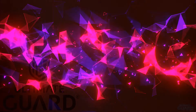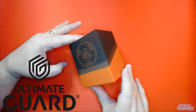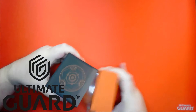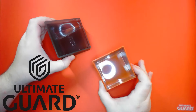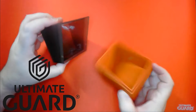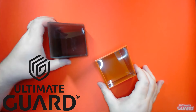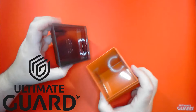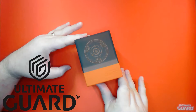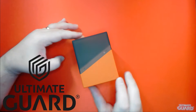But before we get to our decklist, a quick word from our sponsor, Ultimate Guard. Ultimate Guard is always innovating and recently they have unveiled their new Druidic Secrets boulders. Turn your deck box into a mystical place. These gorgeous boulders come in a variety of colors and patterns, like this orange colored one, with a curious arcane summoning circle emblazoned on the front. Protect yourself from extra-planar entities and your cards with the new Druidic Secrets boulder. Pick one up from your local game store or order one on Amazon — link down below.